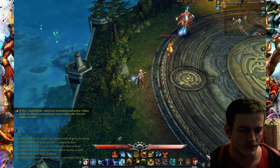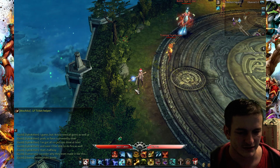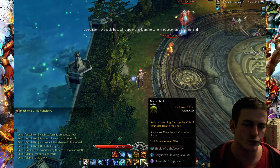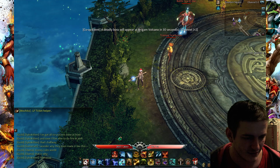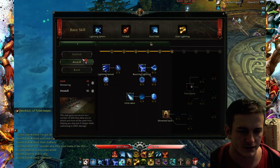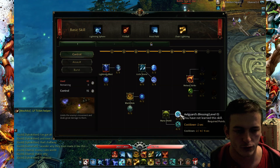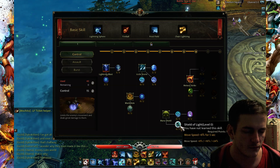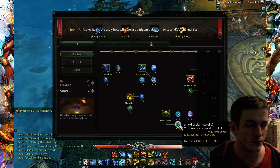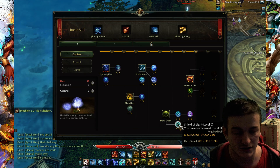Another thing about our class is our support skills. We have Mana Shield — it's an ability to reduce incoming damage by 30%, which is very much. It's in the control section, and you could try a rune for move speed. It could be useful if you are going to Ruined Citadel for Azaleas. Mana Shield can make you run faster by 25% — that's a lot.